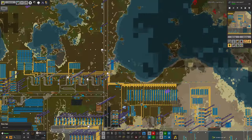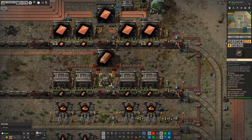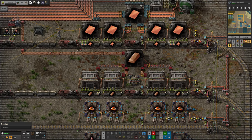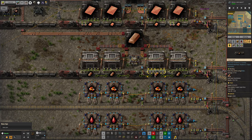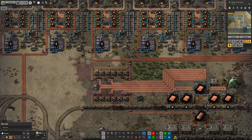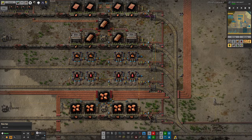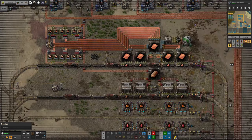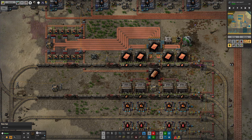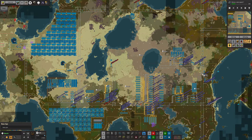The problem with this is it's put rather a lot of strain on the copper supply. We don't have enough copper ingots coming through to keep the train satisfied, despite these belts flowing fairly nicely. So whilst we now have lots of copper plates available, all of a sudden we don't have any copper ingots. Further expansion may be required, or we might just go stop being so greedy with the circuits. There's always going to be a shortage of something somewhere in Factorio.